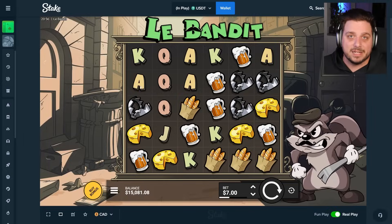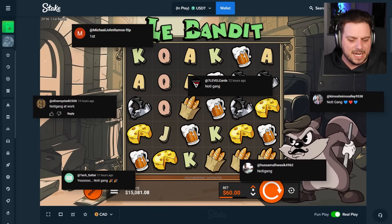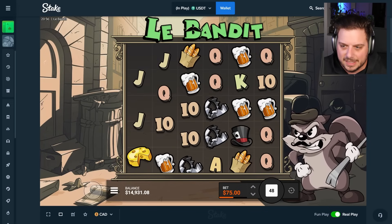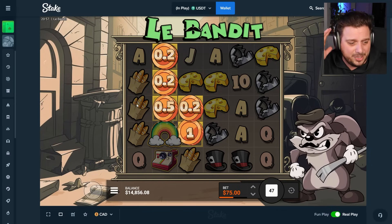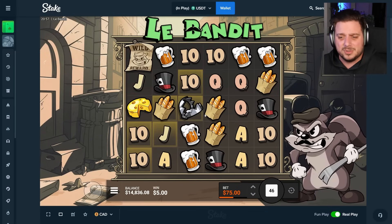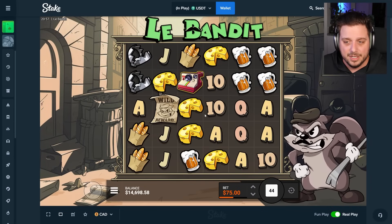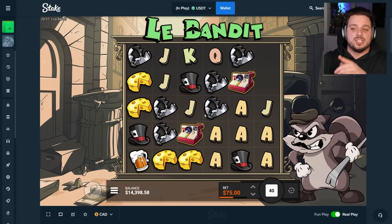I'm just going to trust my instinct today, and my instinct is telling me to do some boosted free spins — maybe smack a five scatter. It's been a minute since I've tried to get the five scatter on this slot. We'll do 75. Three scatter is the regular bonus, four scatter is the super, and five scatter is pretty much max win — at least a 2000x–3000x. I've never gotten one on La Bandit, though I have on La Faro, which maybe we'll play today too.